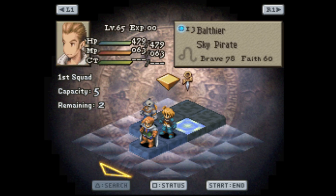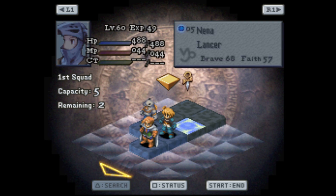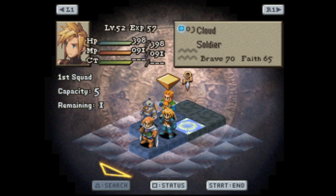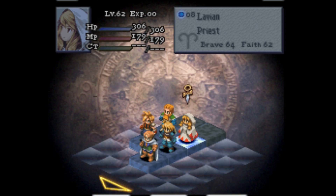If I remember correctly, this map can be quite troublesome. If we run into what I think we might run into, we're gonna have to bring the A-team. I want to bring Cloud this time though, so someone's gonna have to take the bench. And I definitely want to bring the immortal Calculator.